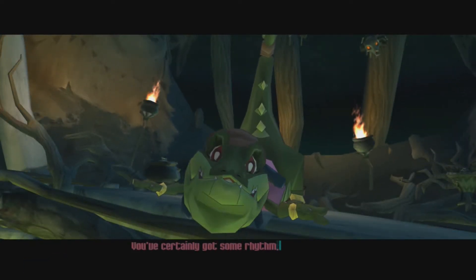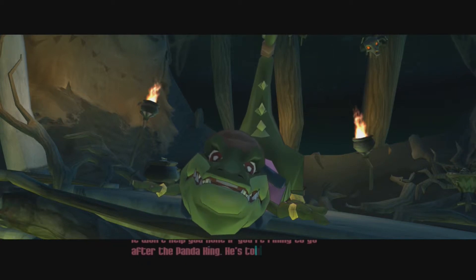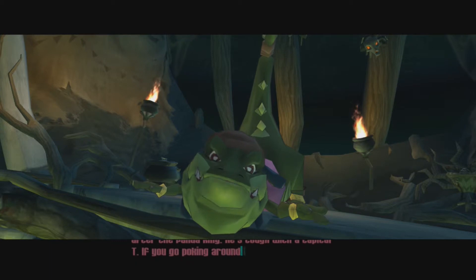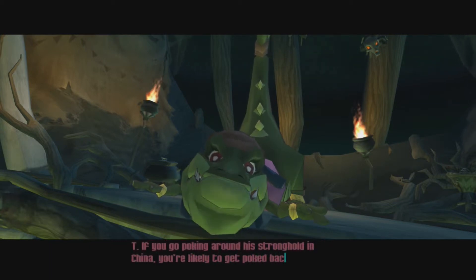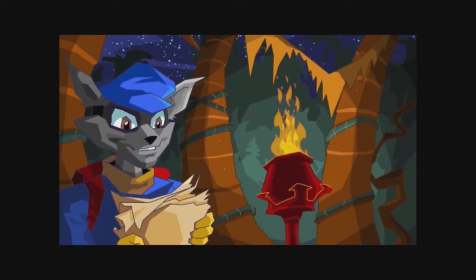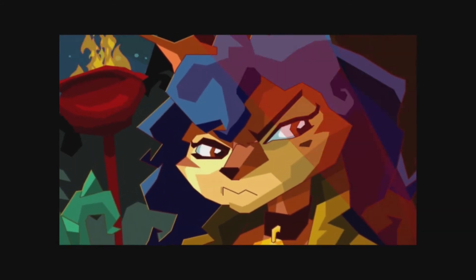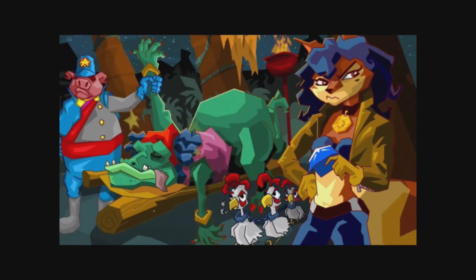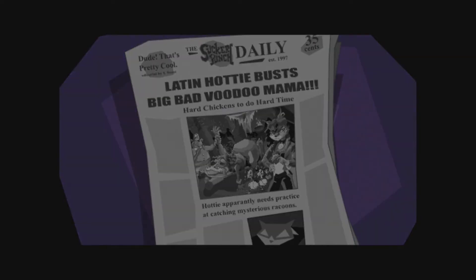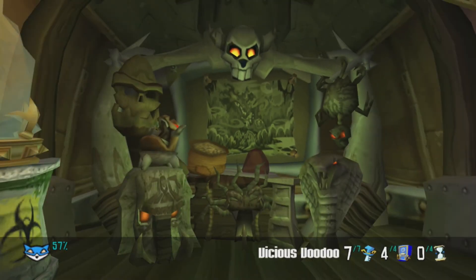Ruby says: 'You certainly got some rhythm, Raccoon. But it won't help you none if you're fixin' to go after the Panda King. If you go pokin' around his stronghold in China, you're likely to get poked back.' Her mouth looks really weird. There we go — Miss Ruby is done! We're all done with that area and we're ready to move on. I will see you in the next episode. Goodbye.